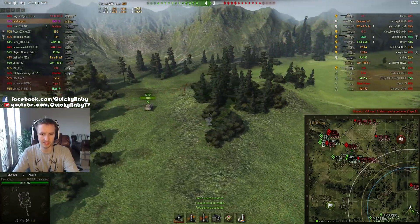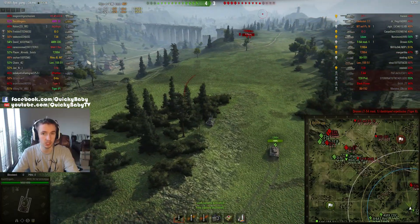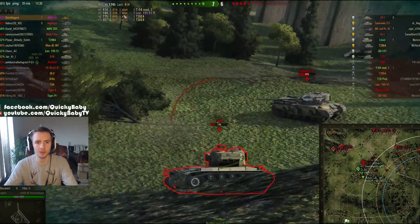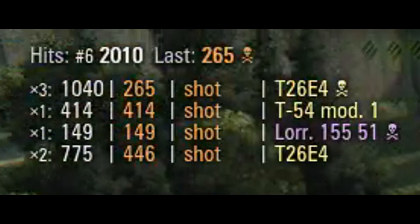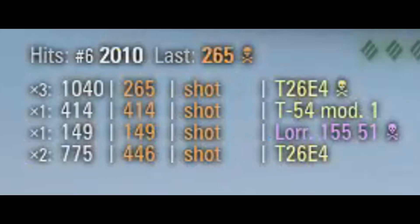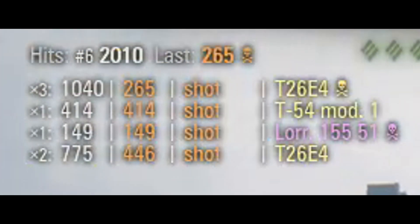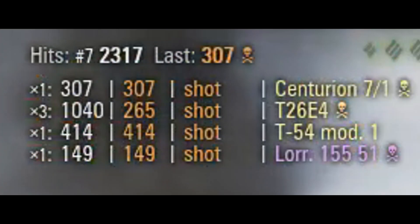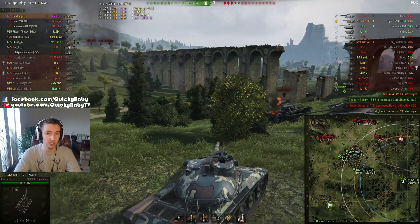Also, this mod pack allows you to zoom out further, which lets you gauge your position on the battlefield more easily and quickly establish where you might be and what shots you might have on your opponents. There's also one very useful feature in the top left-hand corner: a hit log, which adds up how much total damage you've done this game and records the amount of damage you did with your last few shots.